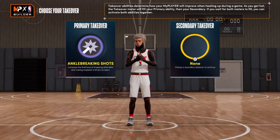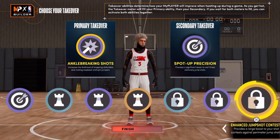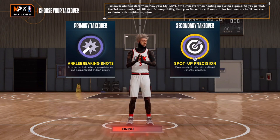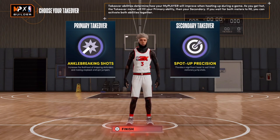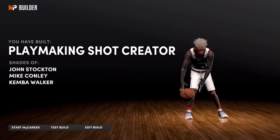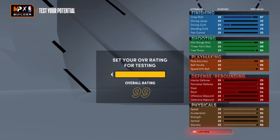For takeover, I choose Ankle Breaking Shots and Spot Up / Spot Up Precision. You can choose anything from the four options — Lockdown, Playmaking, Shot Creating, or Sharp — but those are my picks for all my builds. That makes you a Playmaking Shot Creator. Now let's get to the badges to make this a demigod build.